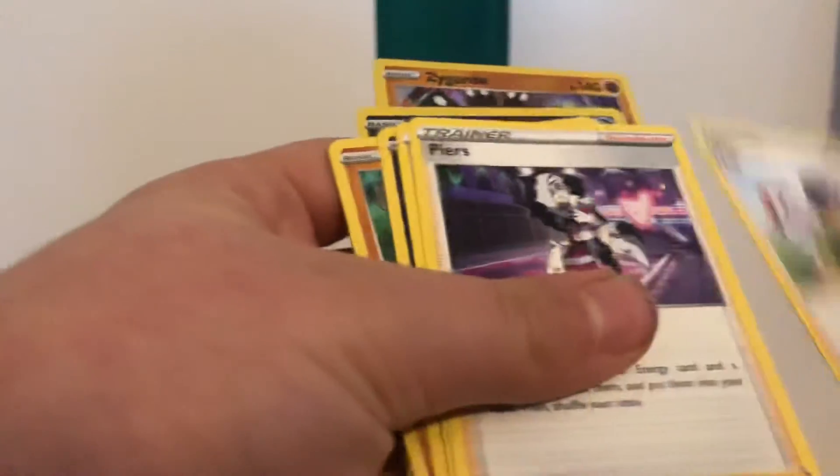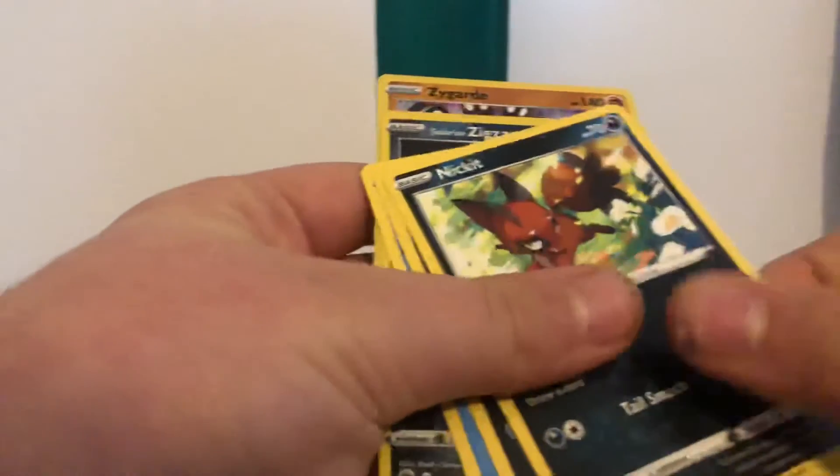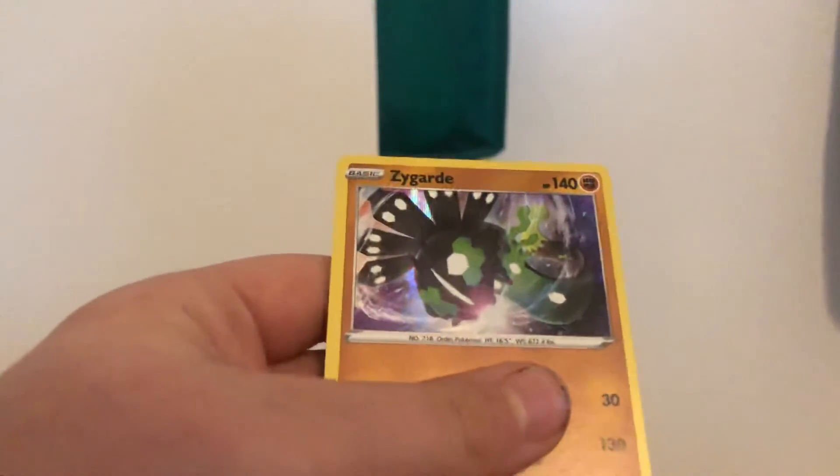Second pack: Lightning Energy, Hop, Beedrill, Sonya, Scraggy, Rolycoly, Nincada, Atkins, Carkol, Galarian Zigzagoon, Galarian Zigzagoon, and Zygarde.